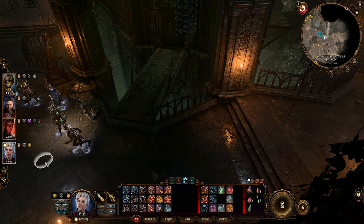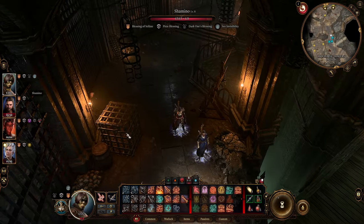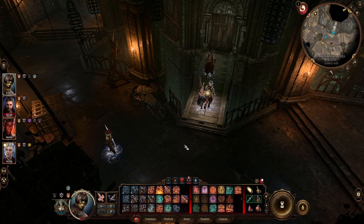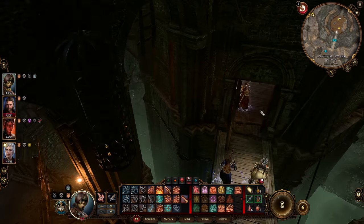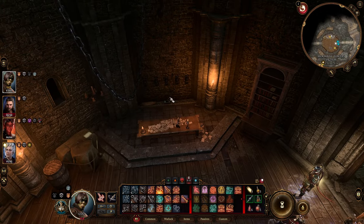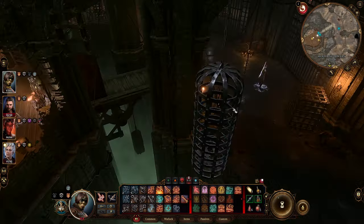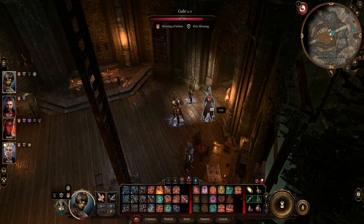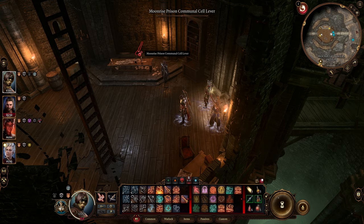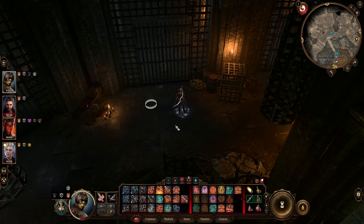Two or three other characters need to go to the Warden. I'm only bringing the characters I need — I don't need my main character over there. I'll park her near the lever that opens all the cell doors, because we need to get through those doors to escape by boat. I'll position Gale here since I'm going to use a cloud spell, and Karlach needs to shoot an arrow at the lever.